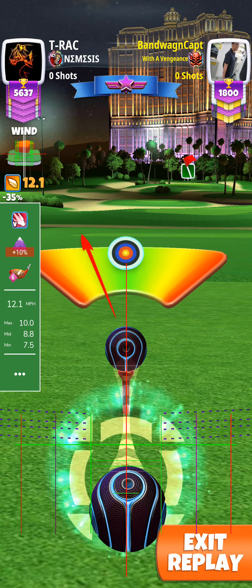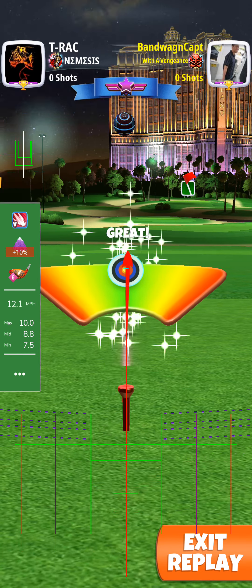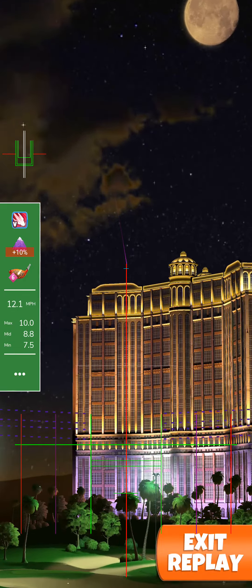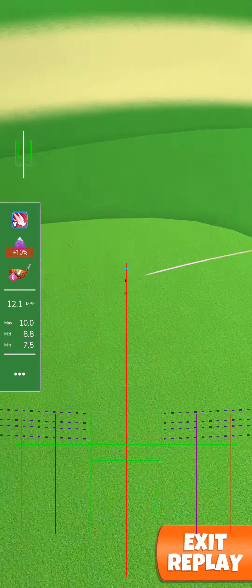It looks in his diagram that NMT is actually plus 31; I was at plus 22 because of the Thor 6. I hit a great right, so to set up for the second shot it's going to be one top, one and a half right.